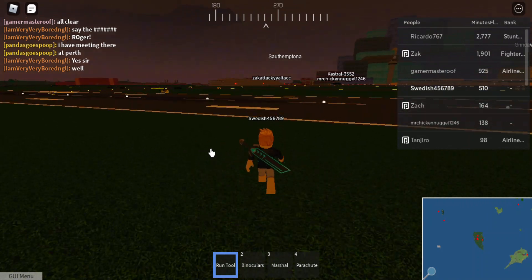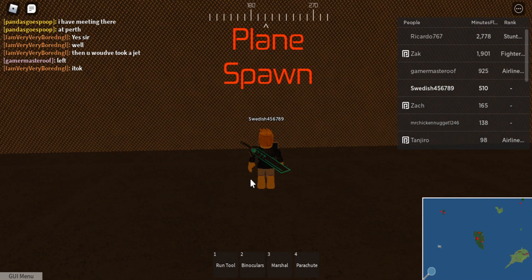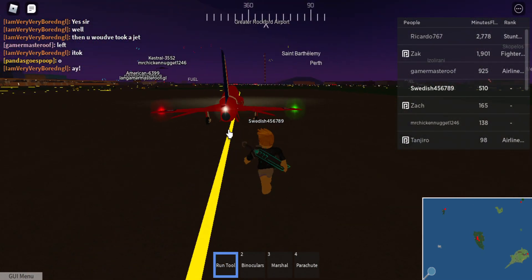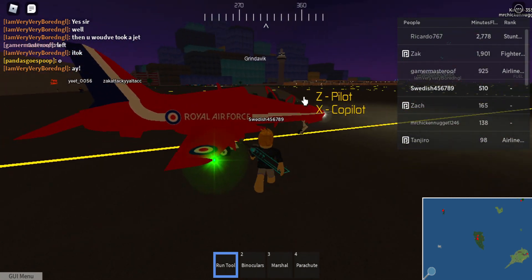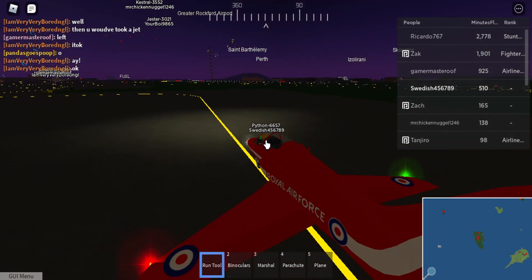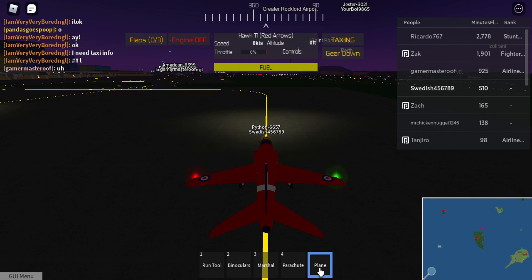I also bought the Hawk T1 Red Arrows. If you don't know what that is, it's a Royal Air Force aircraft. Going to Modern Military and selecting the Hawk T1 Red Arrows — this is really a nice jet. Looking at the exterior, it's the Royal Air Force, which I believe is Britain. It only has two seats: a pilot seat and a co-pilot seat. The cockpit has little controls with a lot of detail, and it features red, white, and blue with archery-circle markings. The landing gear works as well.